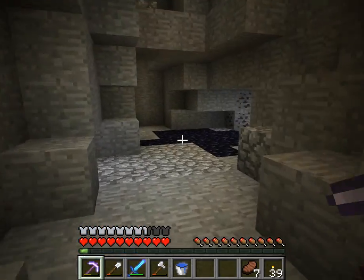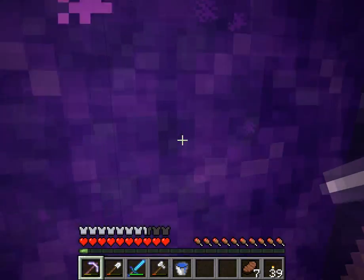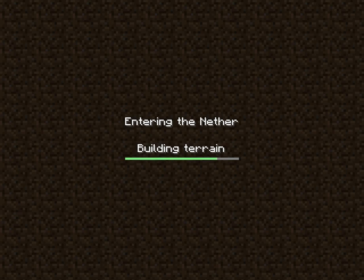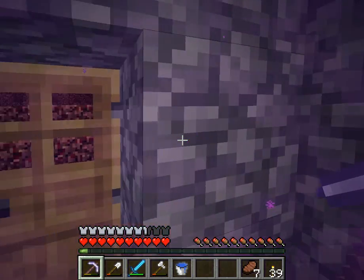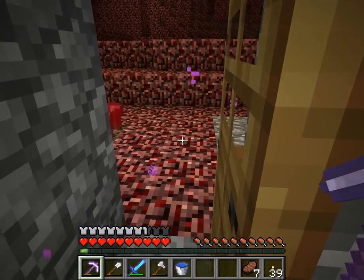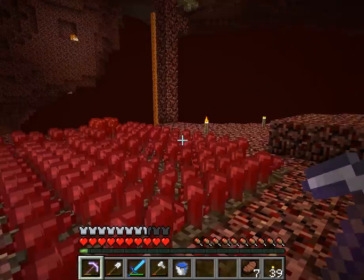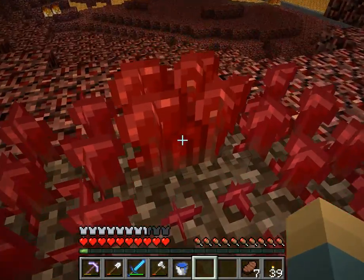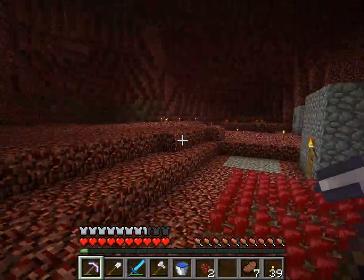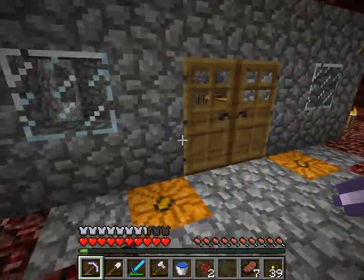Down here there's also a staircase from up there — but this is the way to my nether portal. I play on normal, not peaceful. I have a nether wart farm and I have some I can harvest. This is my nether. This is my nether wart farm — I have my nether house. I guarded up my nether portal so I don't get messed up by guests. I have some nether stone in here — it's a really basic house, it has nothing in it.